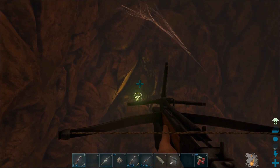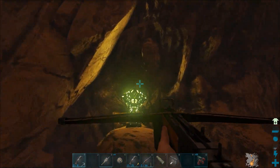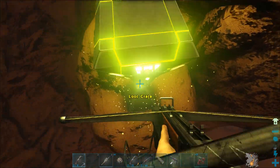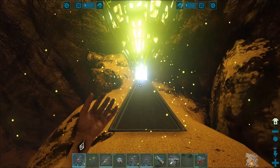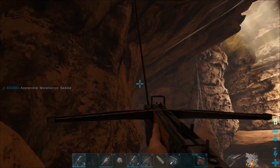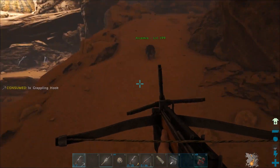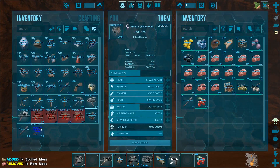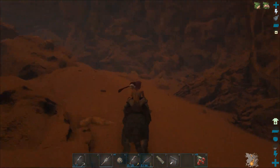So I'm going to come down here with my grappling hook — get all the way up here. It's a little bit bouncy but we're doing it. Oh — morellatop saddle. That is not yellow-drop worthy; I'm a little mad. Great loot, awesome loot, exactly what I was looking for.